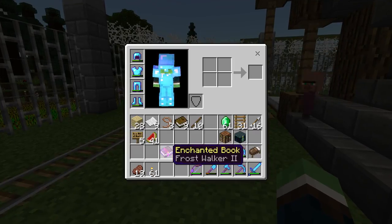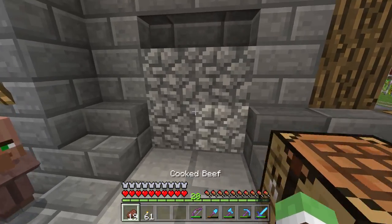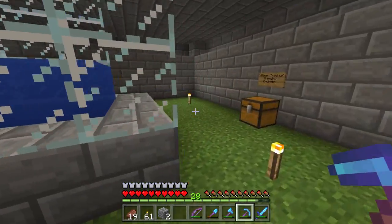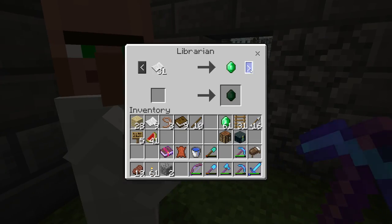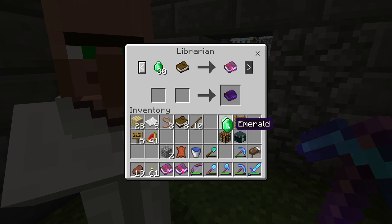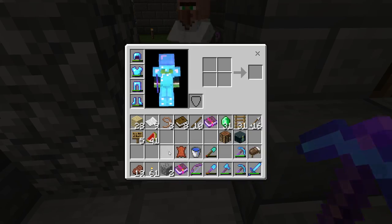I'm so excited, I've always wanted to try this. Yippee! All right, so we got 61 emeralds left. We're gonna put that not on these boots but on new boots. Oh hi — but guess what? Mending! Yay! All right, so we got Frost Walker and Mending. I've been trading with these guys like crazy and we got the two new enchants. I've got 31 emeralds left. I do not want you to get out of there, so you're gonna stay here.